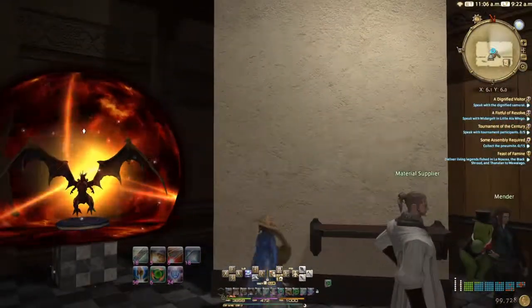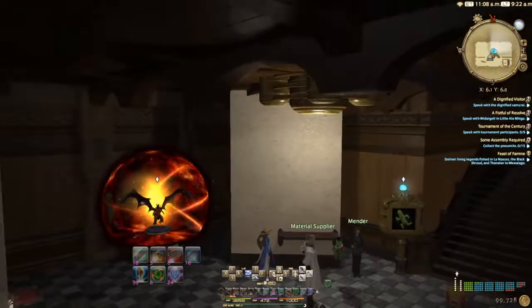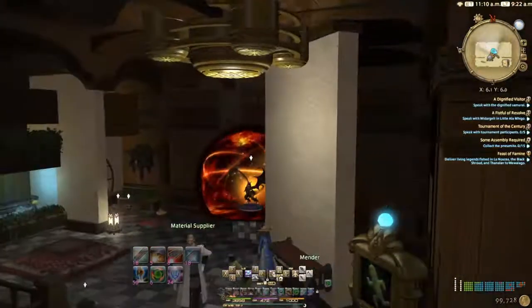One of the things you'll need is a full wall partition. It can be any color, as long as it's full. And a shelf — I have the Rivera shelf in this case.